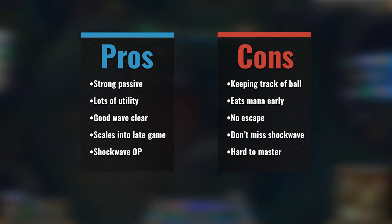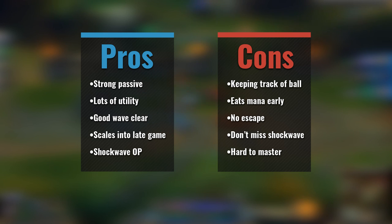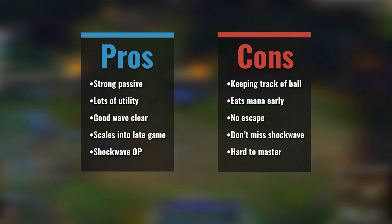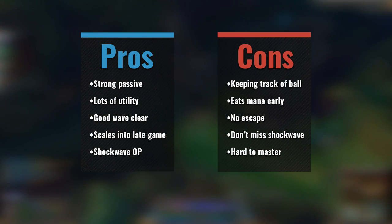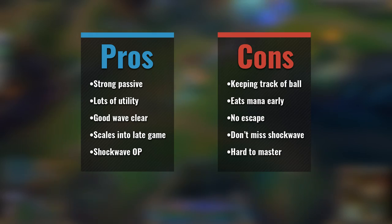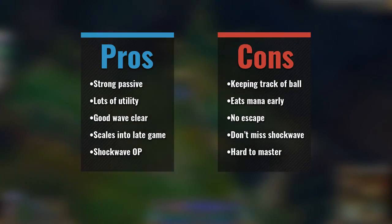As for some cons, keeping track of your ball can be hard in chaotic fights. She's hard on her mana early before finishing core items. She doesn't come with an awesome escape. Missing your ult can have a big negative impact on a fight. She's not the easiest to learn and takes plenty of time to master.